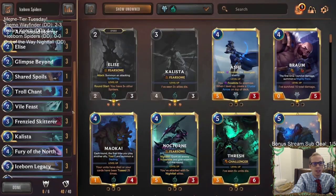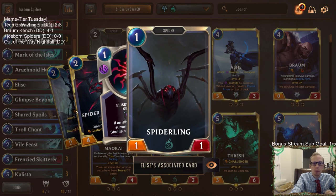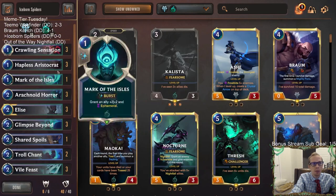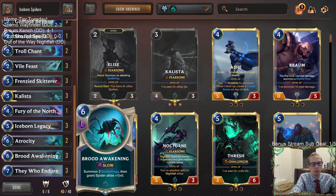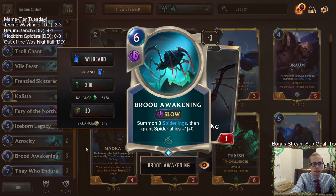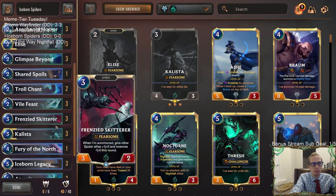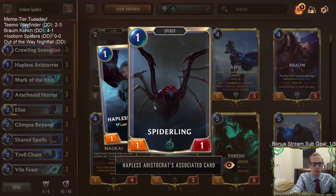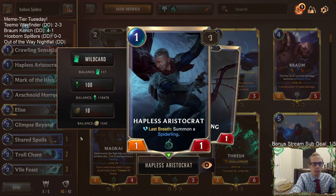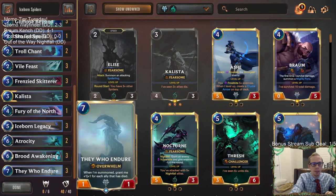We have Vile Feast that makes a Spiderling whenever Elise attacks — it puts a Spiderling into play attacking, so that would be three-threes into play attacking. Crawling Sensation makes a couple of Spiderlings when something dies, and Brood Awakening puts in three Spiderlings as well. Lots of ways to put Spiderlings into play. Then Hapless Aristocrat also makes a Spiderling when it dies, so we're going wide with a bunch of units and buffing them up.